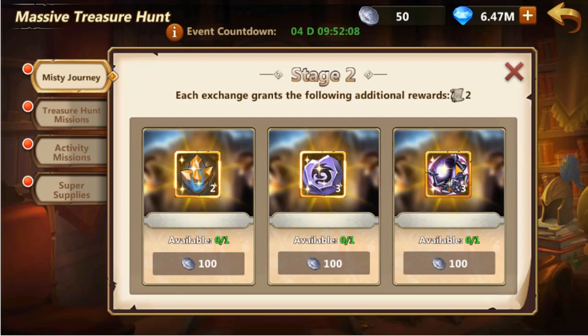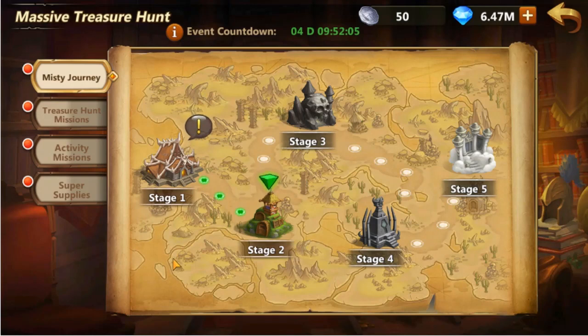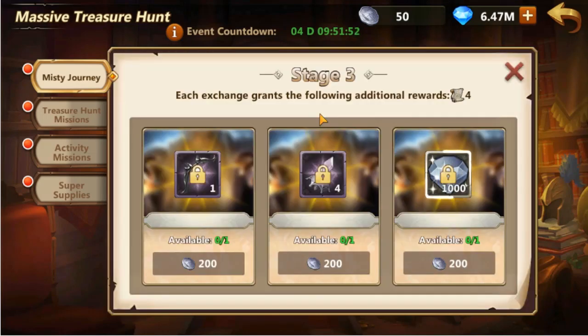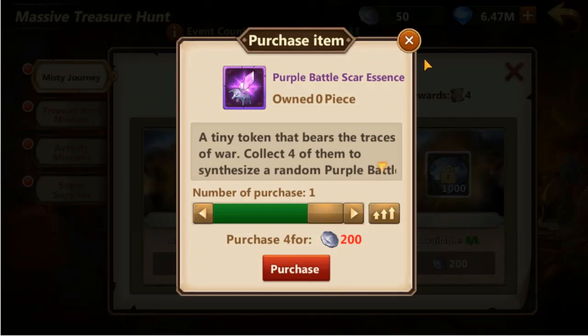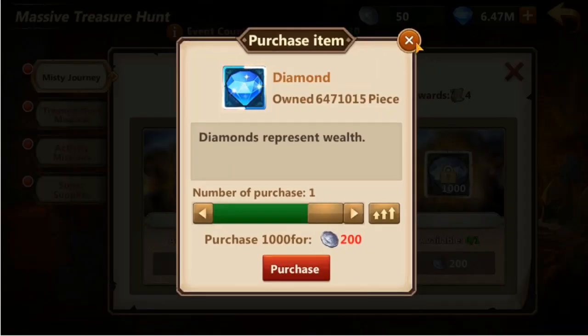In general, most players will be limited to the above stage 1 and 2 rewards. Stage 3 might be available if someone spends a little or has a higher number of treasure hunt permits to use. The purchases in stage 3 cost 200 insignia and the bonus increases to 4 treasure hunt permits per purchase. The rewards are 1 Forest Hunting Bow, 4 purple battle scar essence, or 1,000 diamonds.